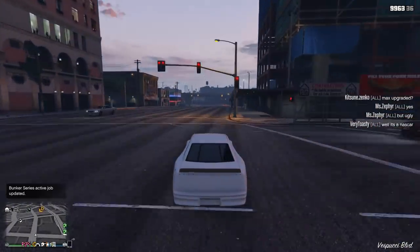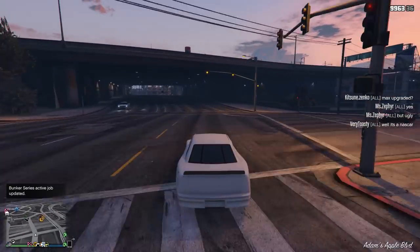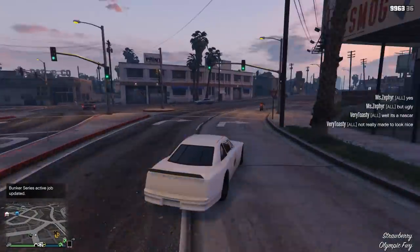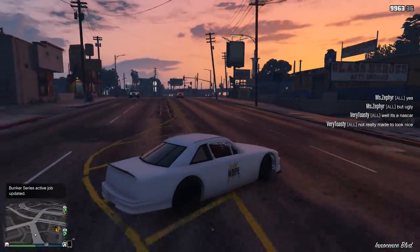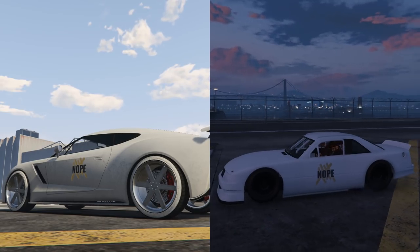Out on the road, the Hot Ring Racer is about average in terms of performance. It's able to slide around if you need it to. It's decent in top speed and acceleration is also average. And I know what a lot of you will be asking — how does this car compare against the mighty Pariah?